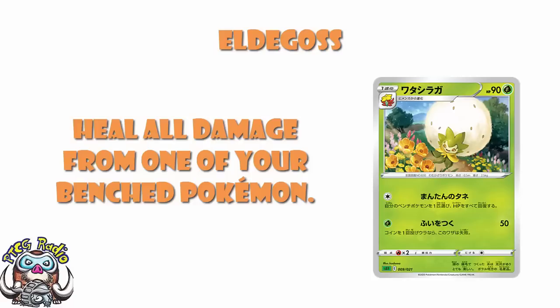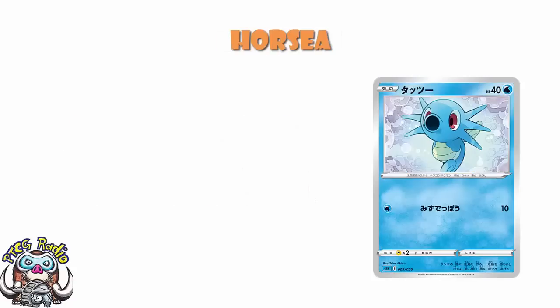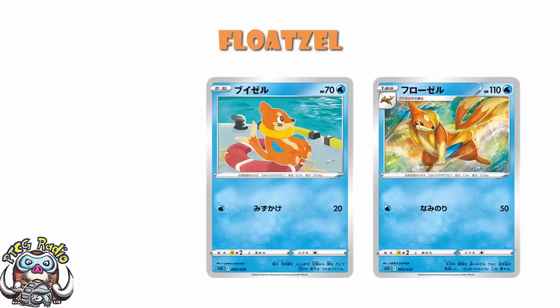Moving over into the Blastoise deck. We've got a random horse — 40 HP, 10 damage for one energy. We've got a Buizel here. 70 HP isn't bad, one energy, 20 damage. When we move over into the Floatzel, I am floored by the artwork — absolutely stunning. But there is not really anything I can say about the card in terms of positive things. This Floatzel sucks.